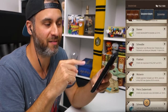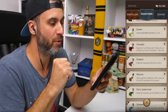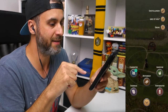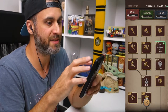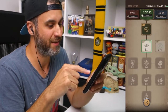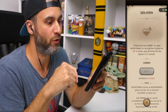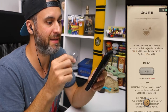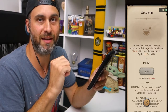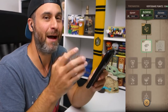Das ist einfach nur krass — das gucken wir uns gleich im Spiel an. Vorher die Frage: Woher bekommt man den Wolverine Trank? Da gibt es eine Möglichkeit: Ihr könnt das ganze im Baum Alchemie skillen. Ganz runter bis Level 30 schaltet eine neue Formel für einen Hexer Trank frei, der jeglichen Schaden um 100 Prozent erhöht, wenn die Vitalität des Spielers 50 Prozent erreicht. Stufe 30 — ja, ist niemand von uns.